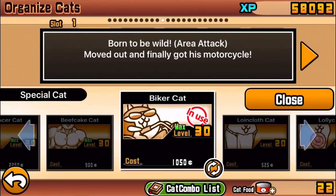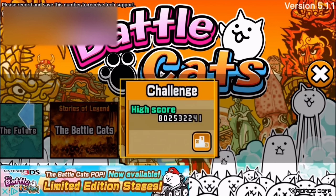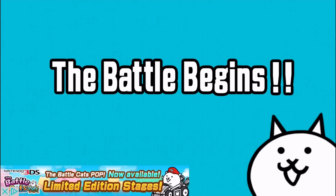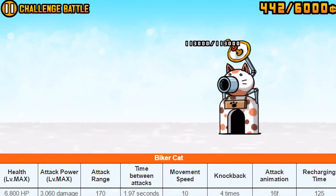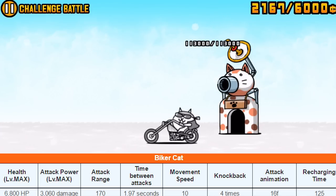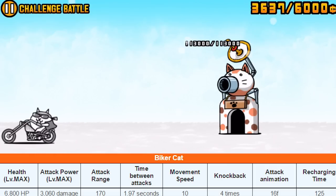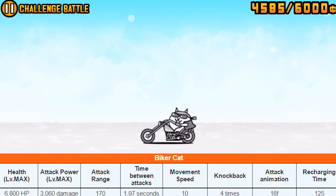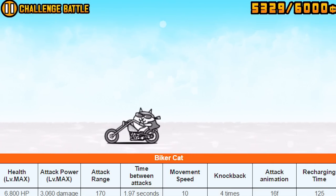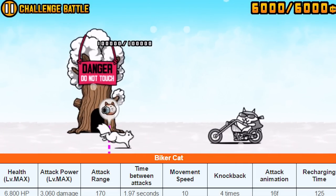The Biker Cat's description reads: 'Born to be wild. Super cheesy area attack. Moved out and finally got his own motorcycle.' I like how there's a little story behind each cat — this one grew up, moved out of his parents' home, and now has a motorcycle. Interestingly, the Biker Cat used to have pedals still attached to the motorcycle, but it looks like they updated it and removed them.